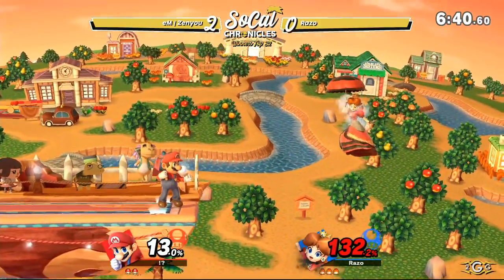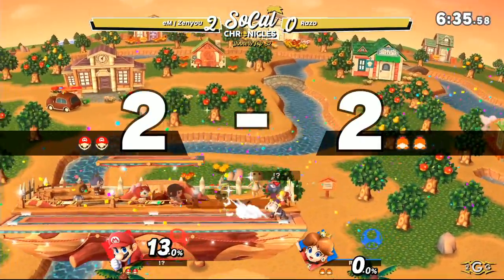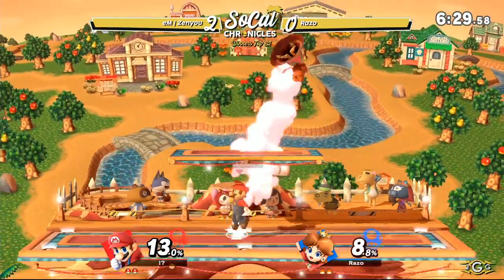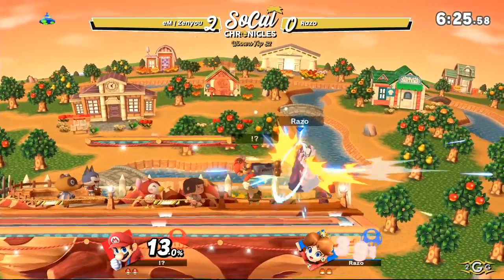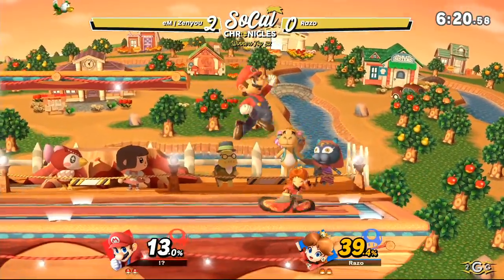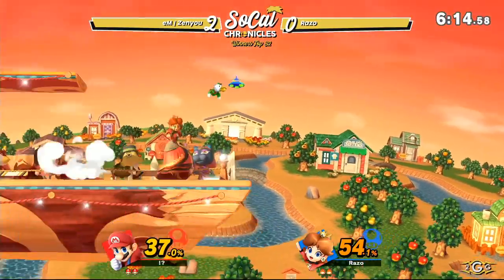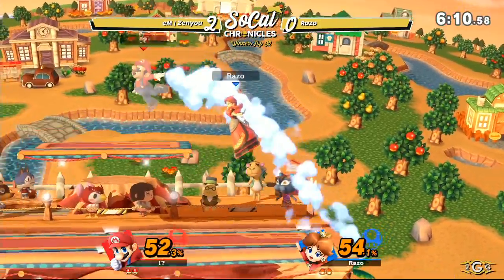Still have his float? No float. That was very smart from Razo — he waited for the drift just outside of where Zenyu would want to try and challenge, just to avoid that cape. We're seeing up air pressure coming out from Zenyu. Even on the platform, you want to try and poke, either applying shield pressure for free or just getting a poke. Zenyu with the fade-back — the falling up air — knew he wouldn't be able to get anything else, jumped away, and was able to get a back air after calling out Razo's defensive option.